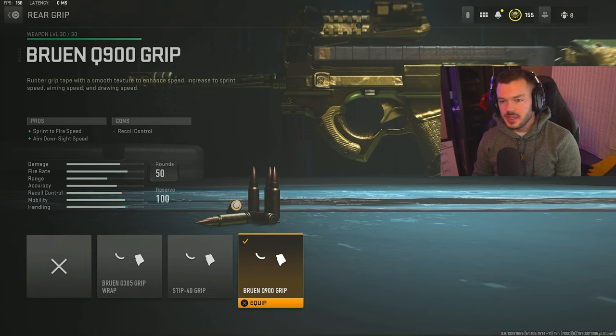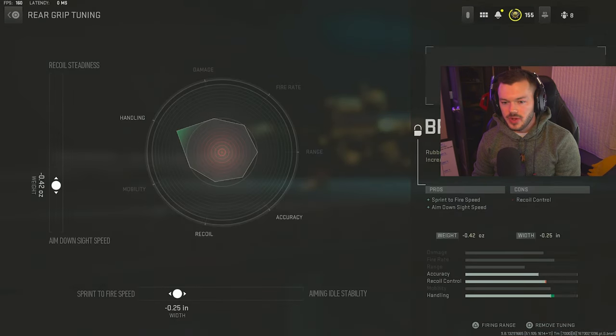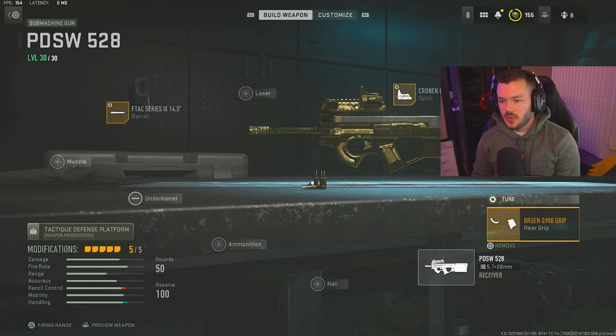For the final attachment we have the Bruen Q900 grip — an incredible grip for this gun giving sprint-to-fire speed and aim down sight speed. This really speeds the gun up quite a bit. You lose a tab of recoil control but it's not a hard gun to control at all, especially for close to medium range. The tune is negative 0.42 on the left side and negative 0.25 on the bottom. That's the full build for the PDSW 528.